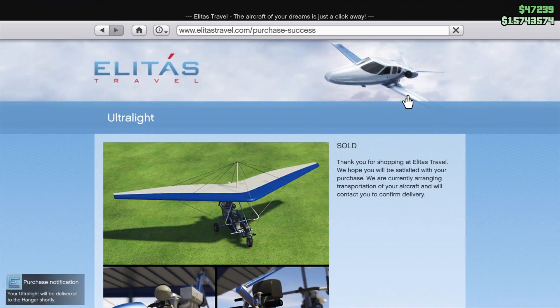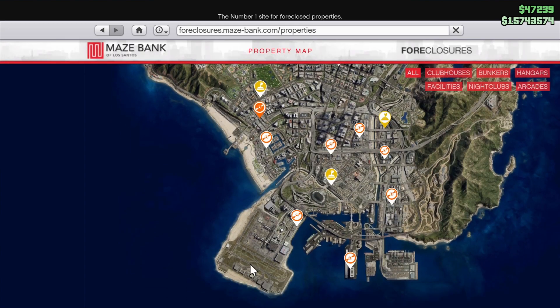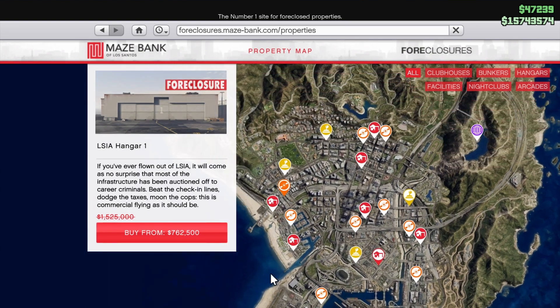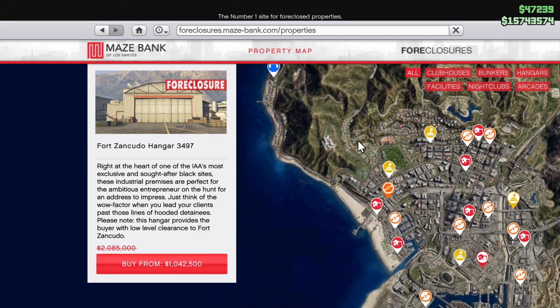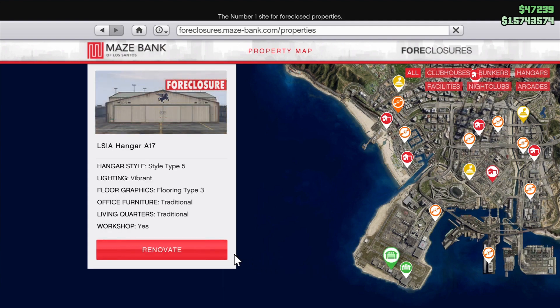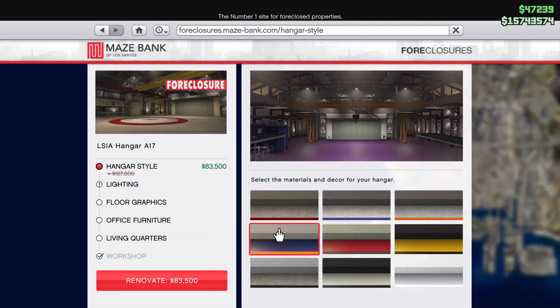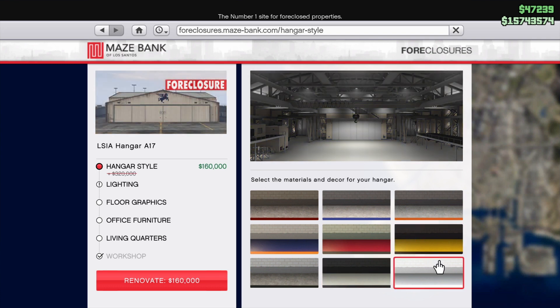Also some discounts at the Maze Bank Foreclosures website — some good discounts on hangars, discounts of 50% even, and also on the renovations.